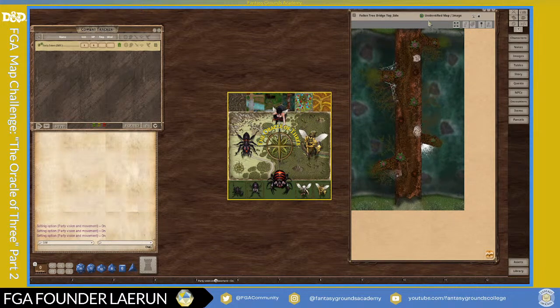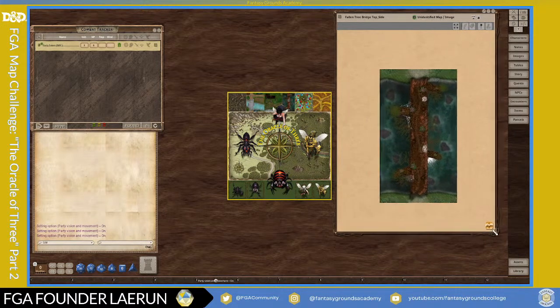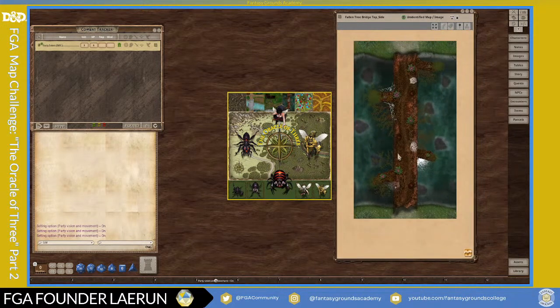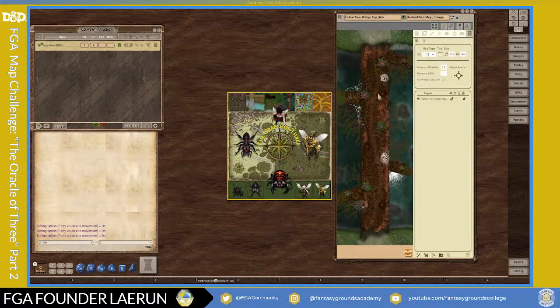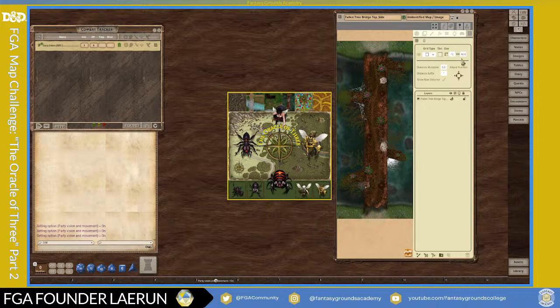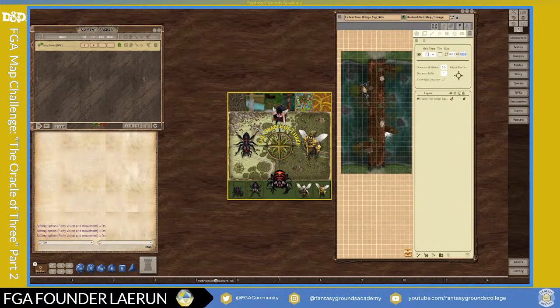One of the first things you want to do with any map, especially if you're not sure where it came from, is know the scale. Opsi made these at 100 pixels per inch, so for every square there are 100 pixels. I'm going to set that now. You go into the options, unlock the map first, and all the way to the far right there's a grid. I'll put the grid on this and set it to 100, sized to keep the aspect ratio.